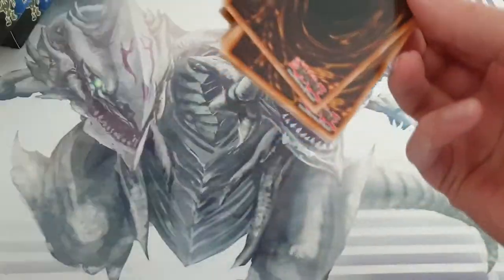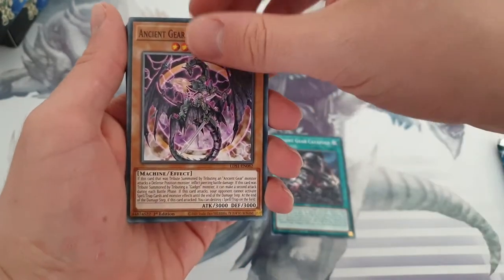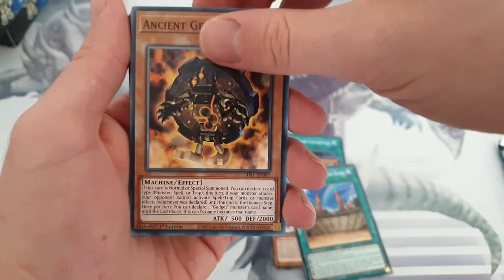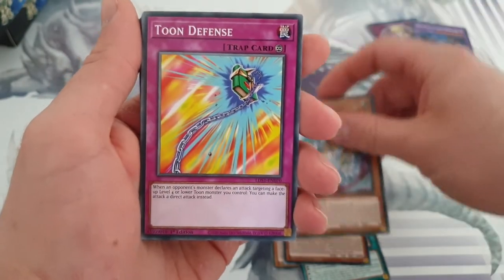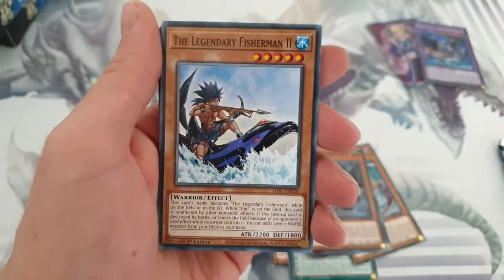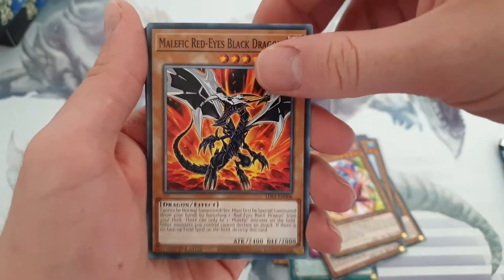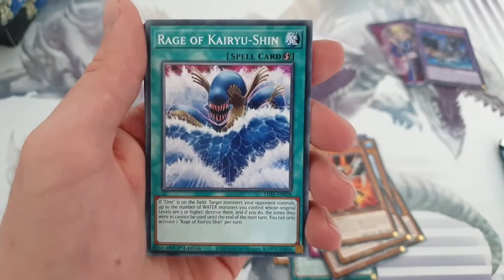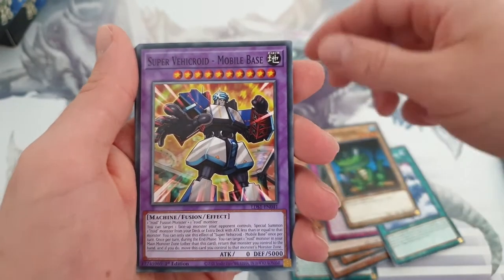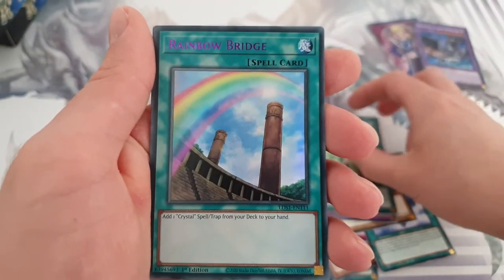Our first pack, let's go. Ancient Gear Catapult. Ancient Gear Reactor Dragon. Ancient City Rainbow Ruins. Ancient Gear Gadget. Rainbow Dragon. Toon Defense. Ancient Gear Wyvern. Thousand Eyes Restrict. The Legendary Fisherman 2. Toon Mass Sorcerer. Malefic Red Eye's Black Dragon. Amazonas Onslaught. Rage of the Kaiju Shin. Toon Alligator. Super Vehicroid Mobile Base. Amazonas Call. Rainbow Bridge.